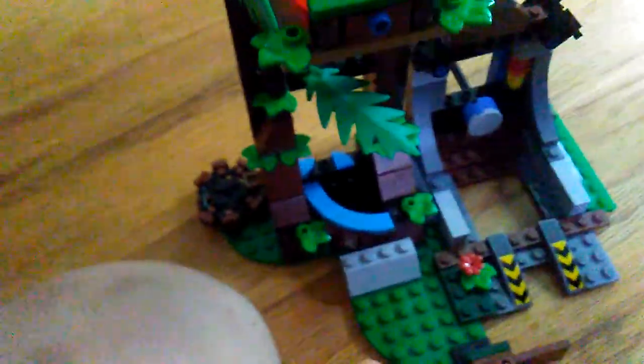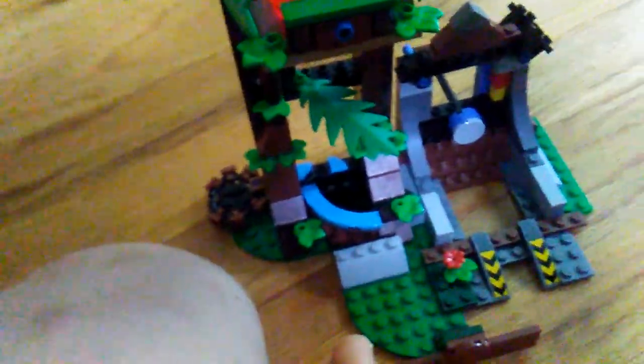The next thing we have is a little set from the Jurassic World Fallen Kingdom Carnotaurus Escape. It has little lava pieces — you can pull the lever in the back and they fall. It also has a little gyrosphere launcher. You just push it and it launches.